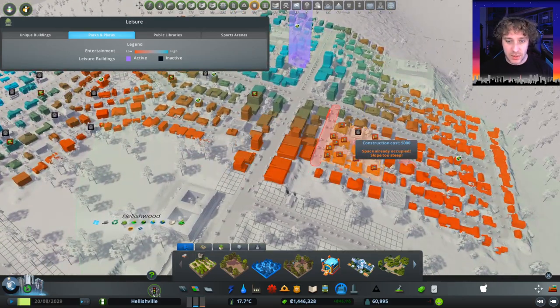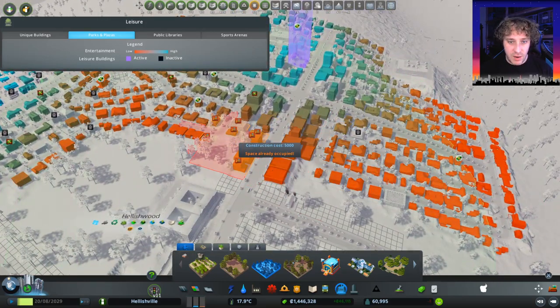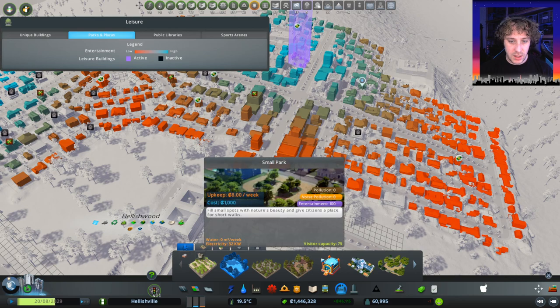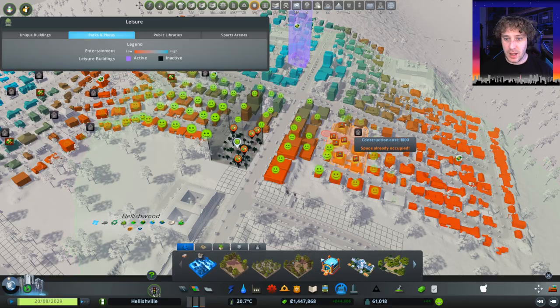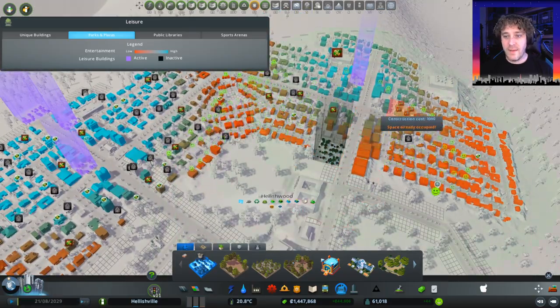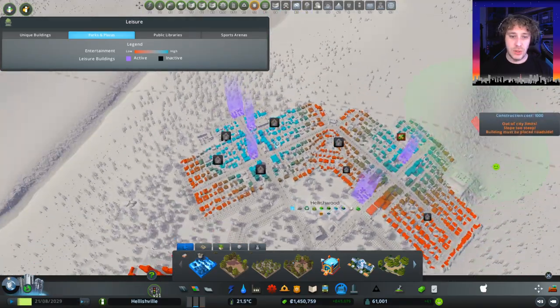This area down here seems terrible, so maybe next to this main road. It says space already occupied, so I think there's like a... yeah, that park's probably just way too big. So let's put some small parks in. They'll fit there much better. There we are, look at that — like a wave spreading out. That's much better.